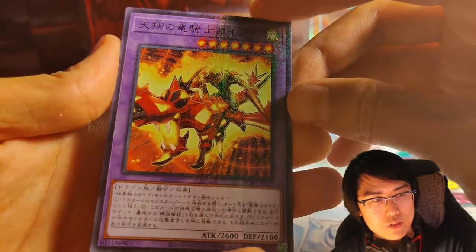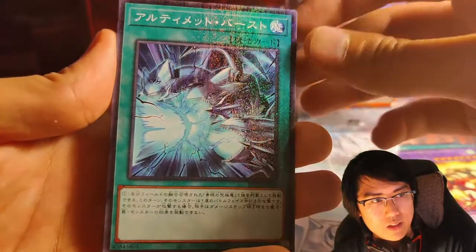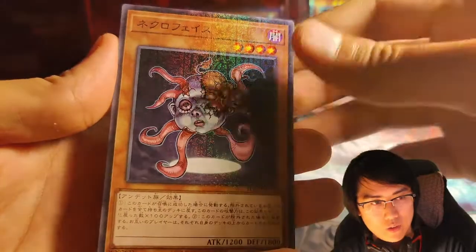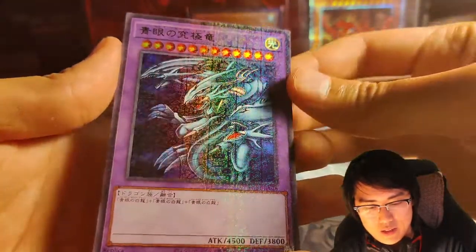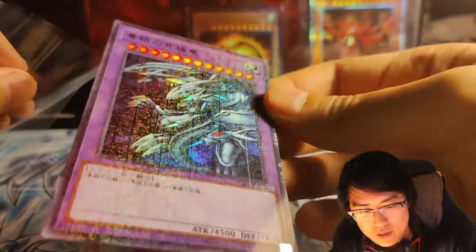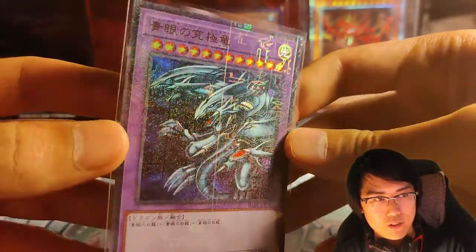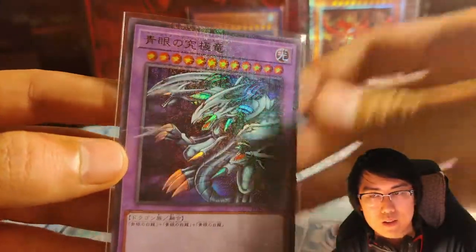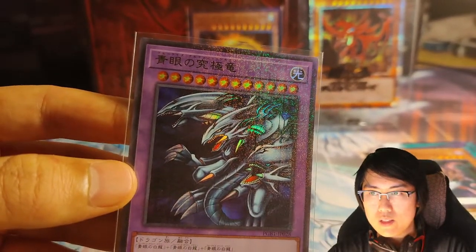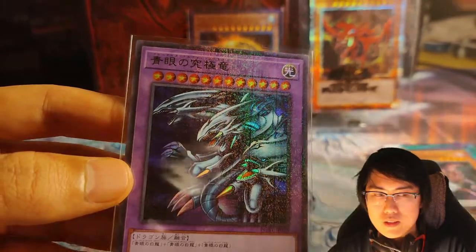Gaia the Dragon Champion, but also burning. Let's see — Blue Eyes attack. Ultimate, actually. Necrophace, and — oh, nice! We got the Millennium Ultra Rare, Blue Eyes Ultimate. That's actually really good. This isn't the ultimate, so it's not $100 and plus, but I think this is also worth a good bit — like $20 or so. I can't remember. There's so many prices to look up, but that was a pretty good hit.